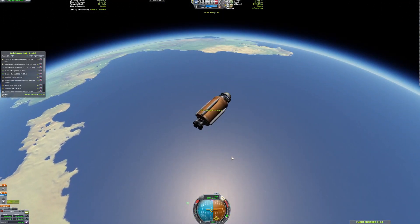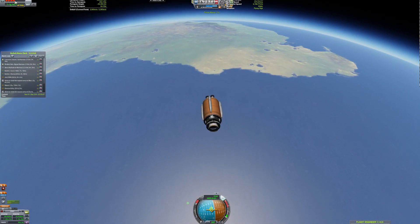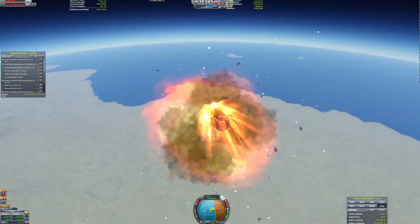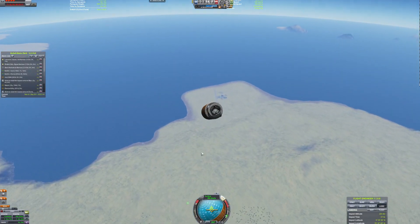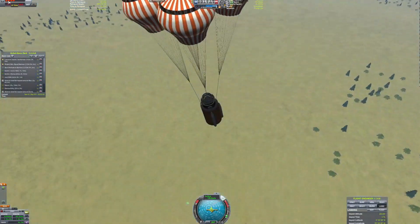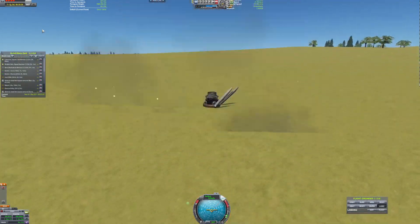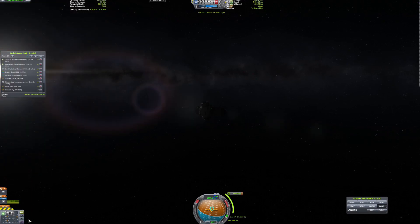Here we are coming in at a great speed, which is slightly a problem — as you'll see in just a moment, we lose our engine and two of our landing legs. But that's okay, because that was only the most expensive part of the ship. Yeah, and then it blows up on the bottom.